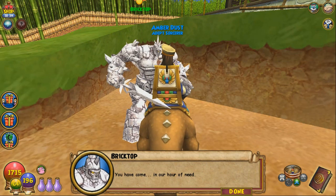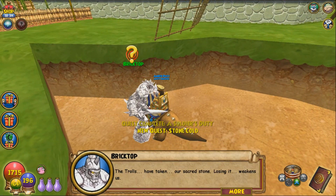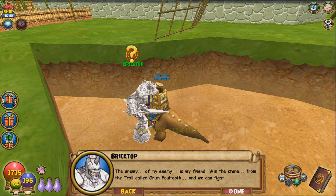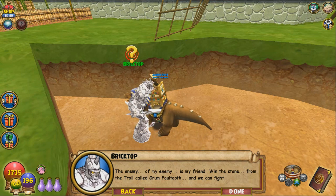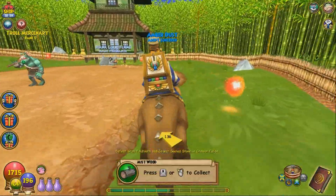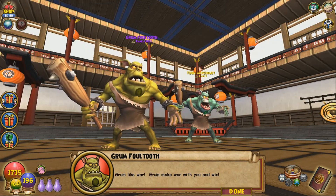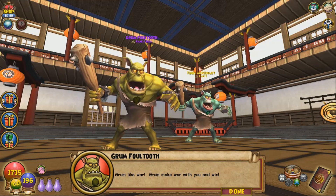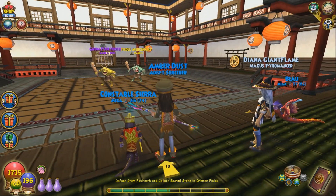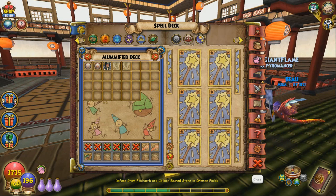In-game: 'You have come in our hour of need. The trolls have taken our secret stone — losing it weakens us. The enemy of my enemy is my friend. Win the stone from the troll called Grom Fowltooth and we can fight.' I'm so glad they incorporated teleporters, because I'm so tired of walking. In-game: 'Grom like war. Grom make war with you and win.' Anyway, I'm so glad they incorporated teleporters. He's myth, so I'm gonna carry a couple of monstrous treasure cards. Alright, let's go!